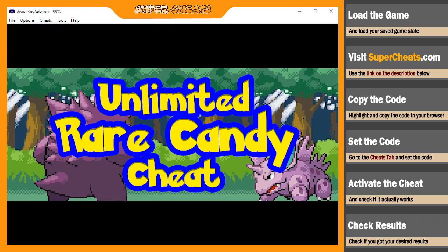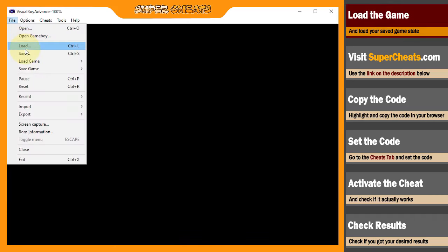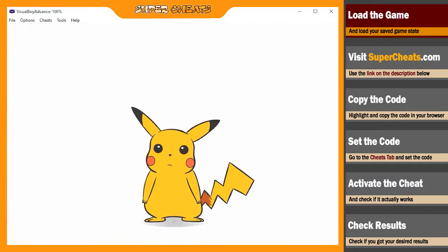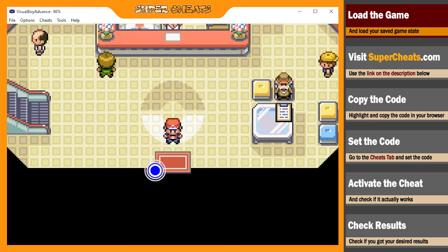If you're ready, let's get started. Load Pokemon Fire Red in your emulator and your save game state. Take note that you'll have to be in a Pokemon Center to access the cheat item in your item storage in order to complete this cheat process. When you're inside a Pokemon Center, you may pause the game.